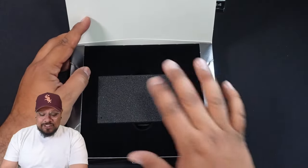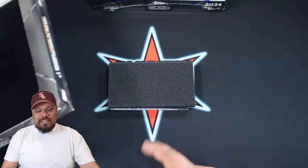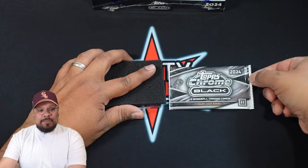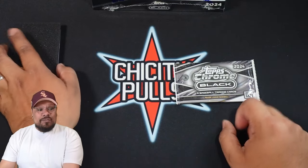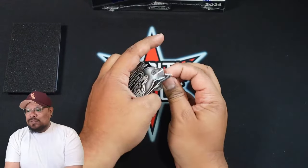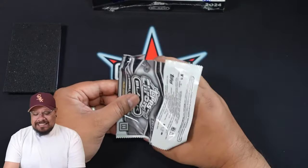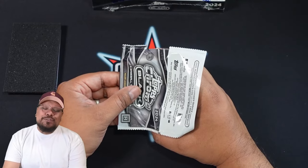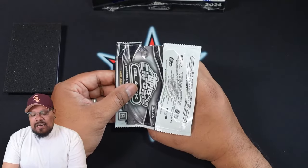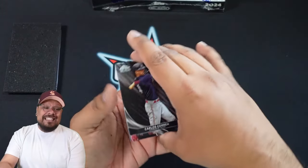Let's get into box number one. You get a little styrofoam insert — pull it up and you get your encased card at the bottom and the pack at the top. I'll leave the auto for last. We have three baseball trading cards in the pack. We are looking for Eli De La Cruz, Yamamoto for the Dodgers, and Jason Dominguez for the Yankees. The rookie class for this one is right in the middle — not bad, not great.